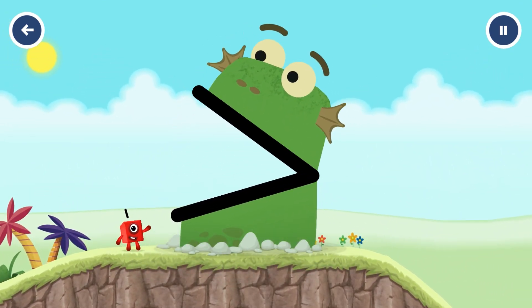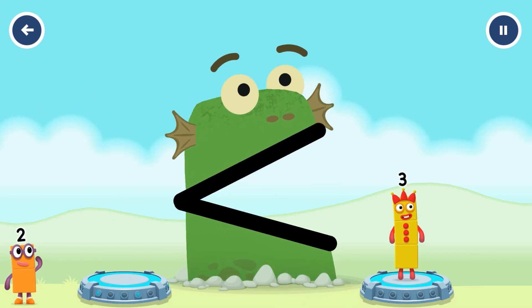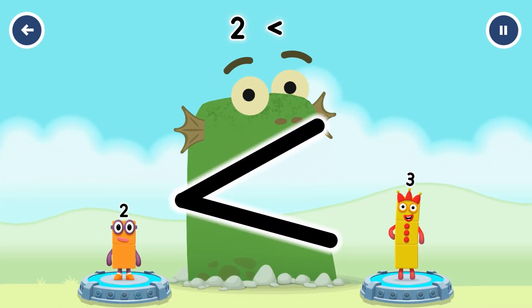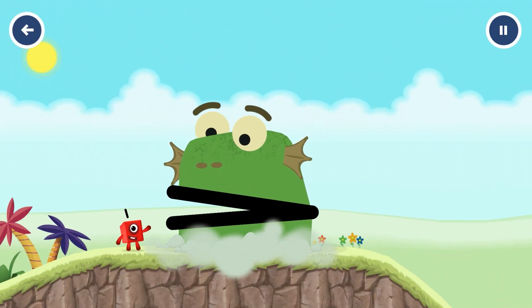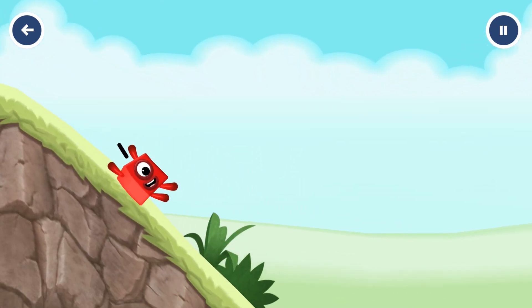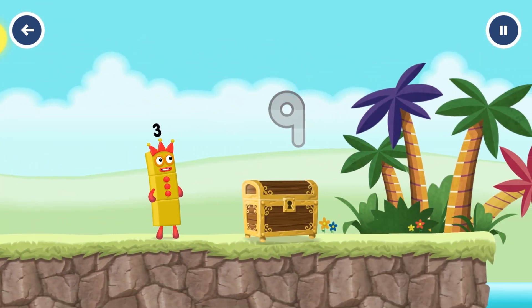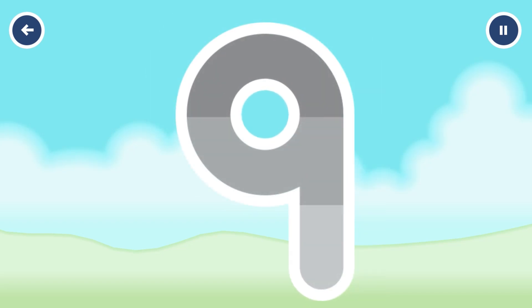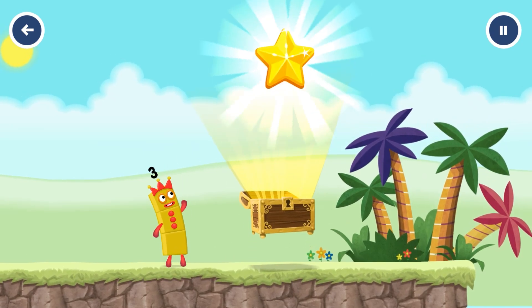Be Plopzilla! Find a smaller number. Be Plopzilla. Two — correct! Two is less than three. Nine — I am three, look at me! Can you open the treasure chest by tracing the number? Nine. Correct! Well done!